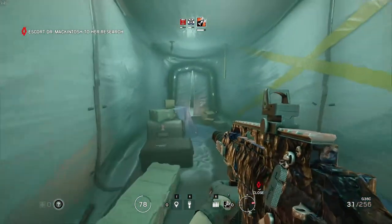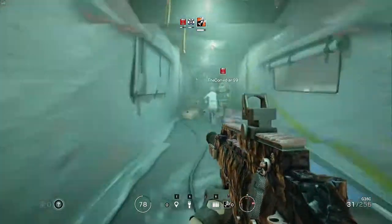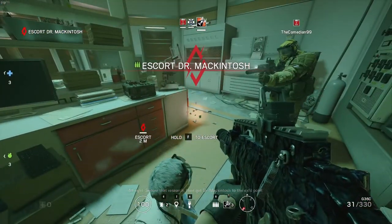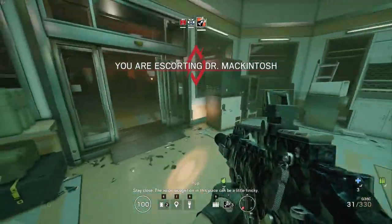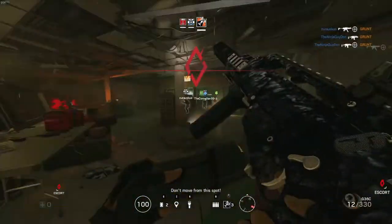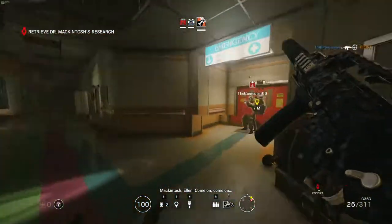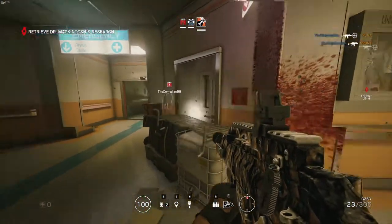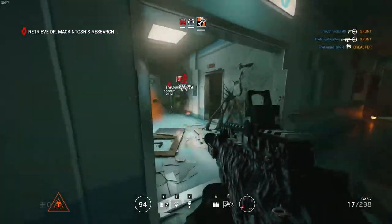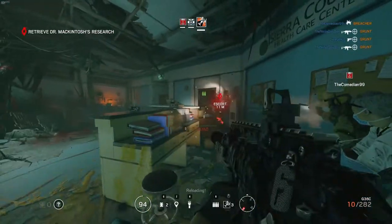What I hate is the next phase when you get a squad where someone doesn't watch the front and someone doesn't watch the back — everyone's just going forward, and there are a lot of guys that'll come up behind you. Alright, secure that research, then get Dr. McIntosh to the exfil point. This mission has the easiest ending. I'm trying to get in front of him so he doesn't have to... he just keeps moving too fast. He's a good shot though.